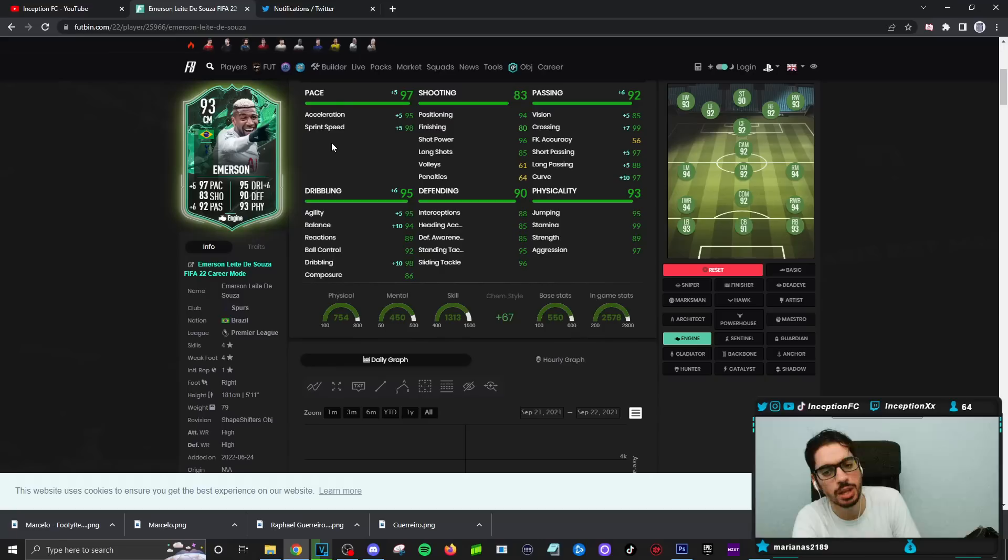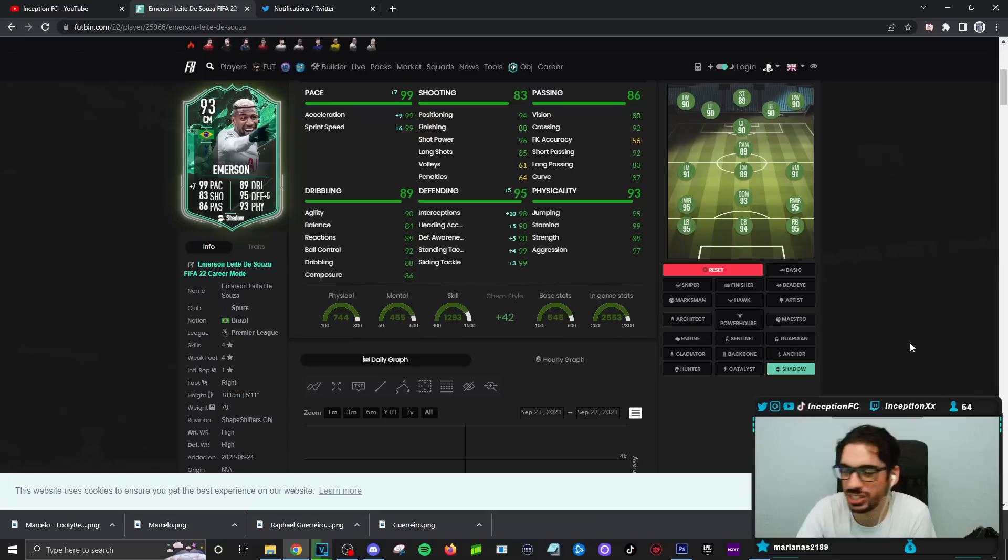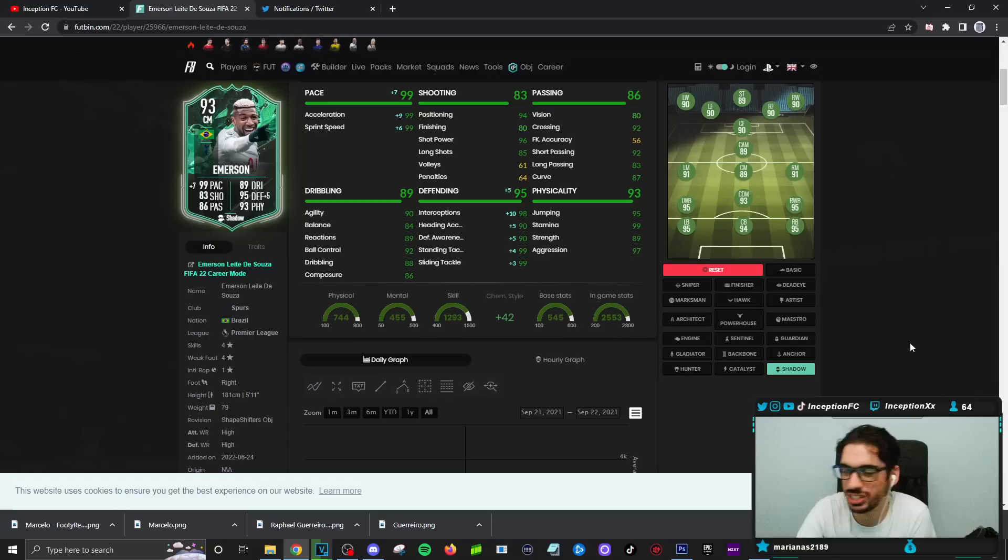What you notice a lot with this card is the dribbling — he has that animation thing to it because he's very physical oriented. It would be nice to give him the engine chemistry style, but you do feel like you want the extra defensive stuff because he mainly feels like a person supposed to be used defensively. If I were to use him as a center mid, I wouldn't mind it on stay back while attacking, but on balance it just doesn't really make a lot of sense. If you give him engine he'll feel more responsive, but it feels kind of pointless for me.